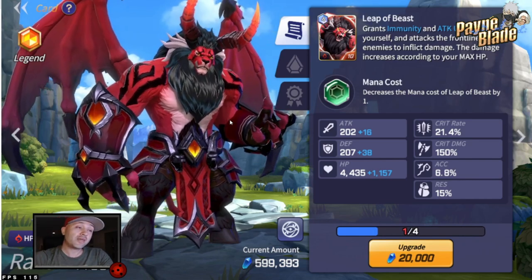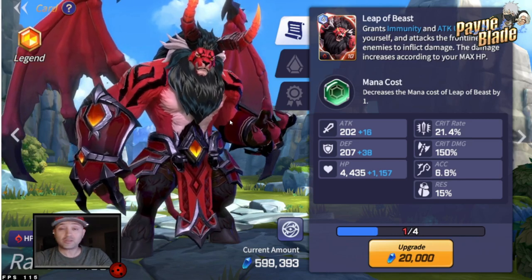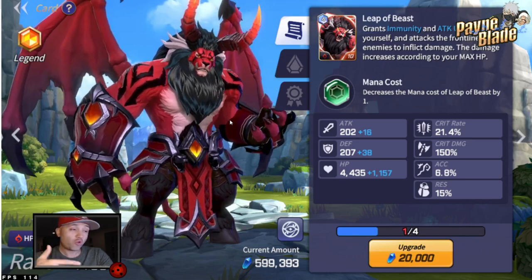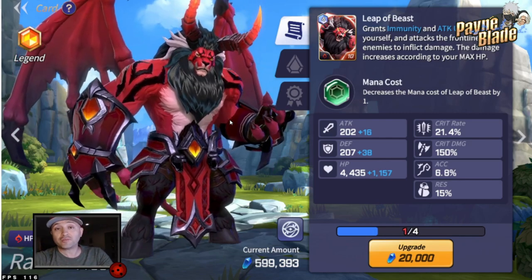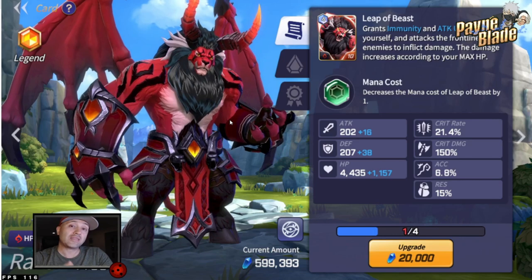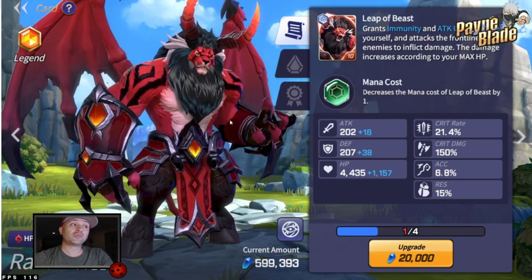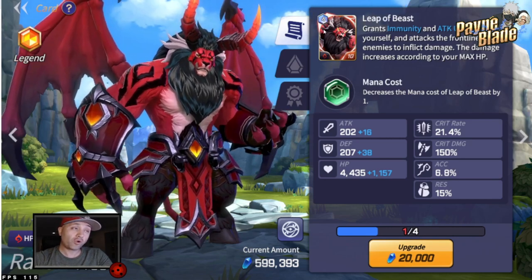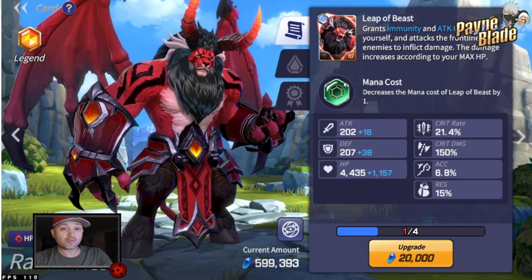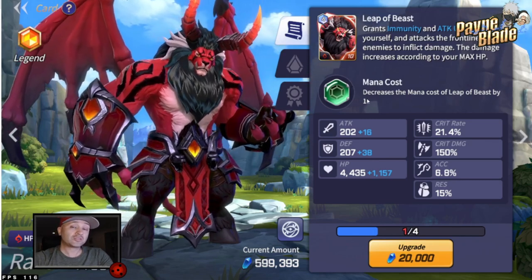If you don't know what frontline damage is, that is an area of effect attack on the front units. If they're already gone, it's going to attack the back units instead. So whoever is in the front is who he attacks, and he does quite a bit of damage — initial ground damage and then fire damage following that. What makes him super dangerous is if you can get his skill stones, you can actually burn his mana cost from five down to four. It does take quite a bit of effort to get these in summoning and luck, but it makes him one of the better damage dealers in the game.